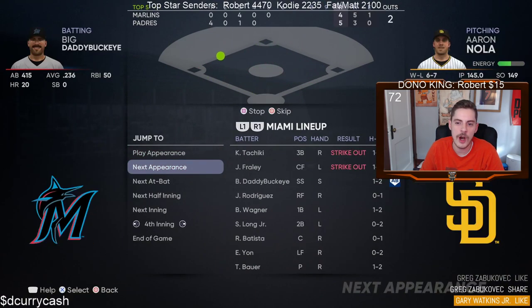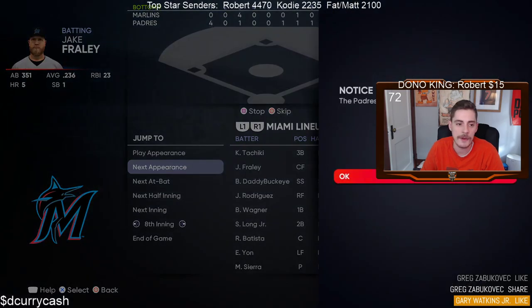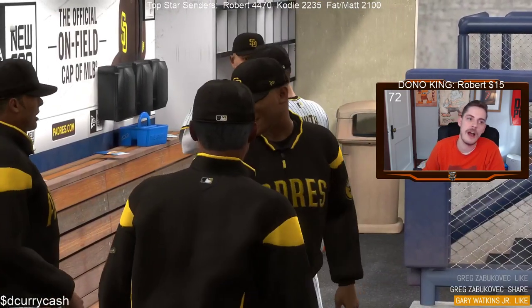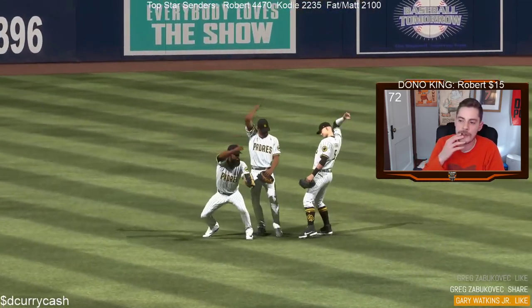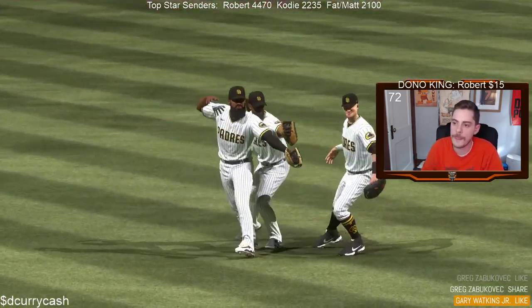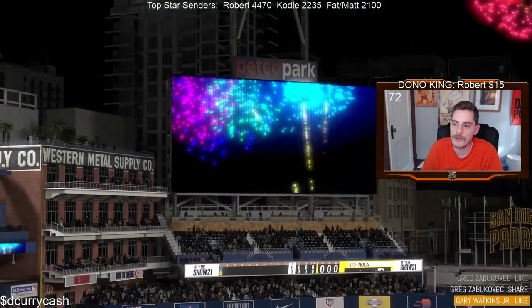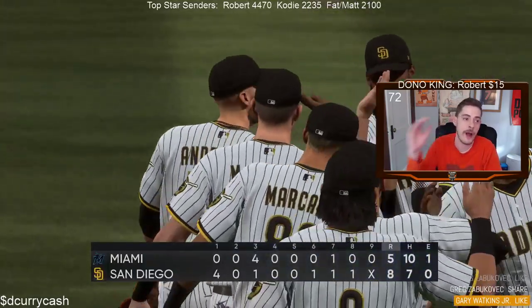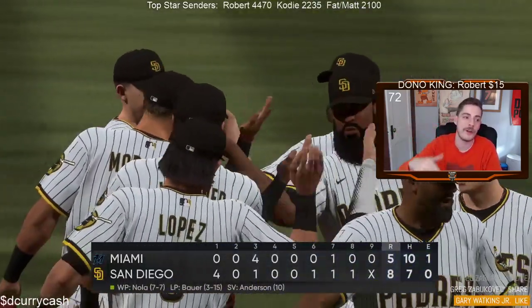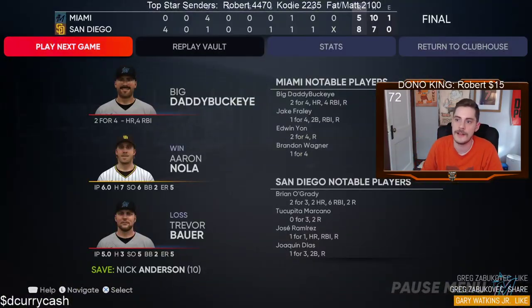3-1 dinger, baby! Let's go Big Daddy Buckeye! Just keep it moving — just simming and vibing, just simming and vibing. Now if you do this consistently for pretty much like one sitting, it'll probably take you about four or five hours. Which if you ask anybody who's actually riding out this CAP as far as playing all the games, dude, that is a short, short amount of time. So we're going to return to the clubhouse real quick.